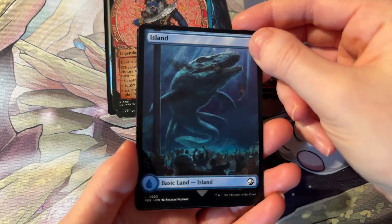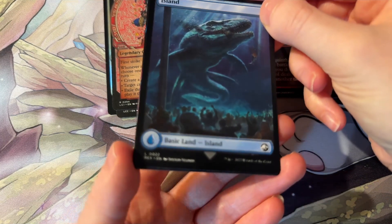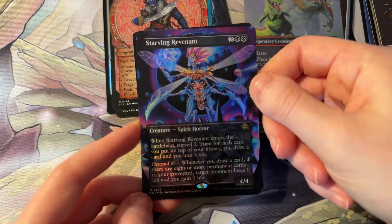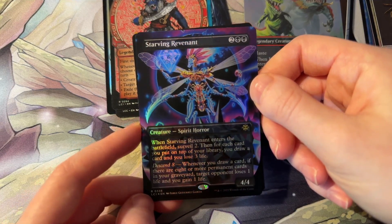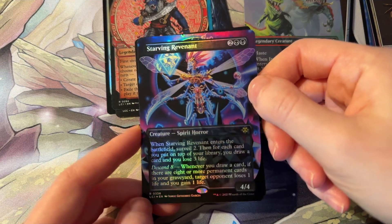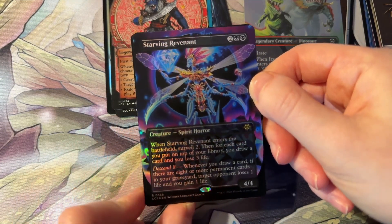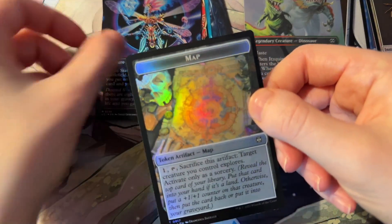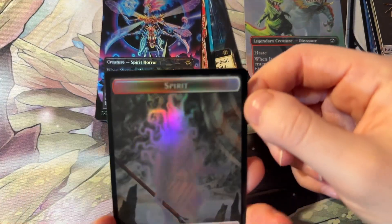Cool land card here — basic land. We have the Starving Revenant. This is a creature and he is a Spirit Horror. And there we have our little token card as well.